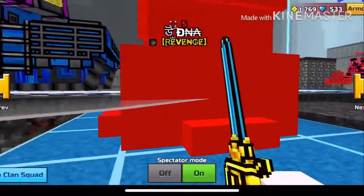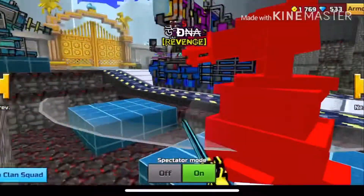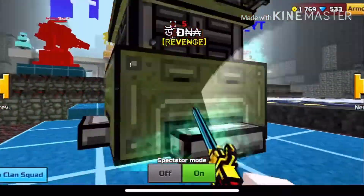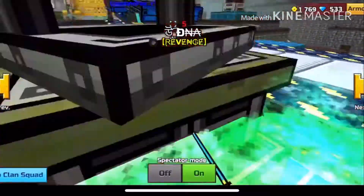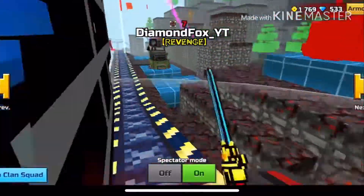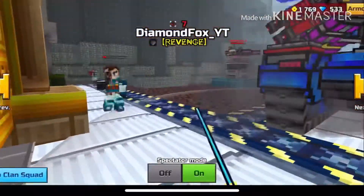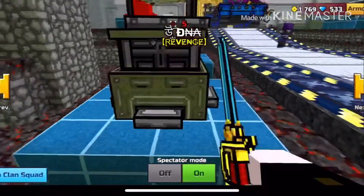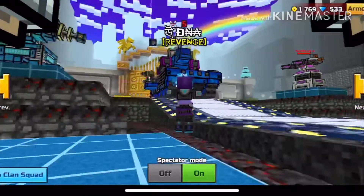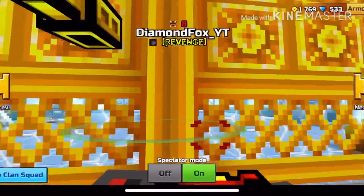With clan raids, the first one's always the hardest. I didn't scout their fort because I immediately started recording, so I didn't have a chance to scout it out and didn't know what was coming. So always scout the fort out — always. If you don't, it's not going to end well for you. As you can see, Diamond Fox has the right idea. DNA is just taking out turrets, which you don't need to do. Just go straight for the gate once you're there, like Diamond Fox is doing. It's like the 'don't' and the 'do.'